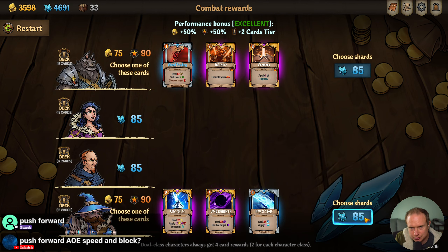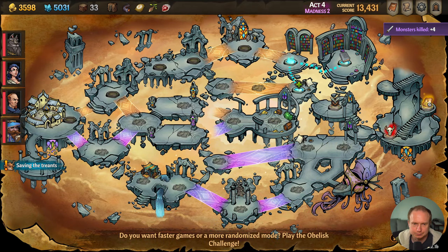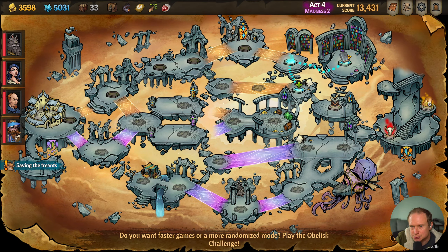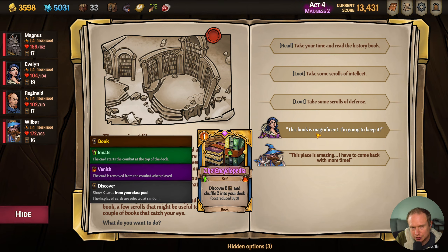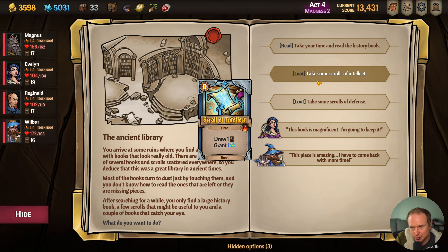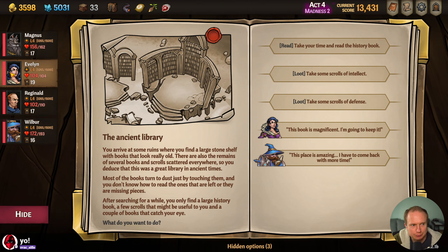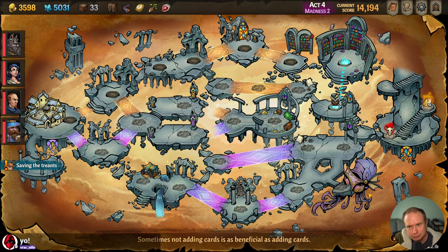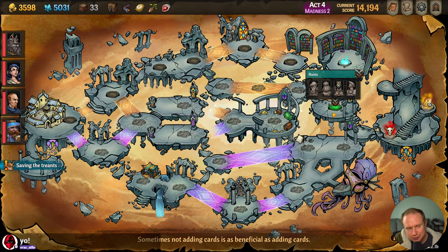Electrocute, not so great. We go to the ancient library and we get XP from it, I believe — this is 'take your time and read the books.' We could also get a corrupted encyclopedia for one of these two, but who are we leveling up? I think we get to pick someone to level up, but we'll do it anyways. So nothing happened there — I thought that was a level up.